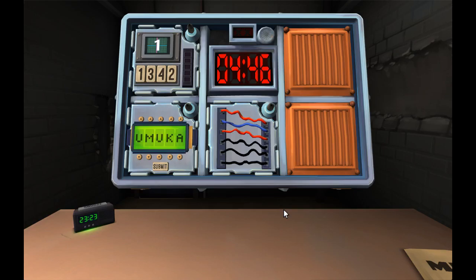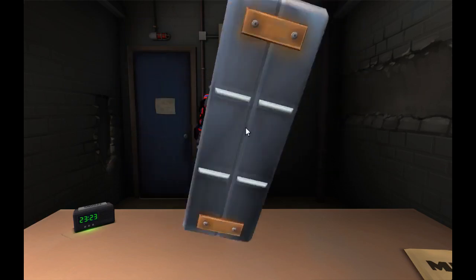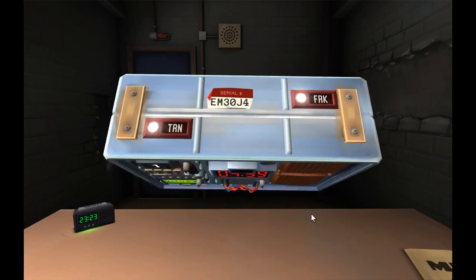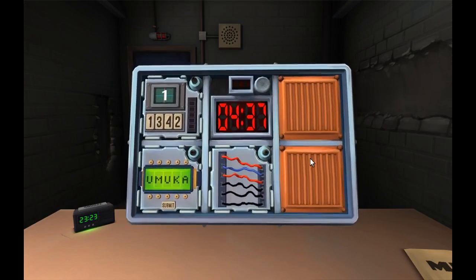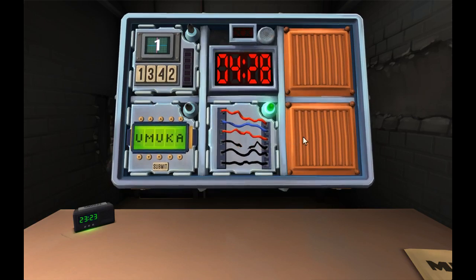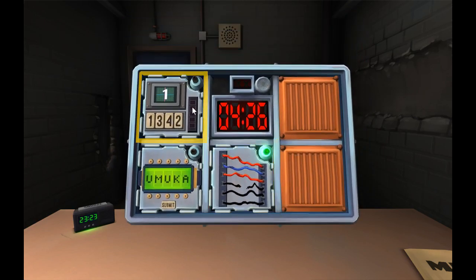No yellow. The serial number's last digit is four — even. No, otherwise there's exactly one yellow — no. No red wires? There are two red wires. Cut the fourth wire. Okay, that worked.